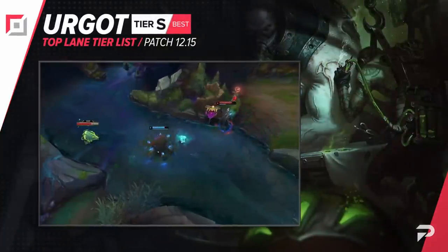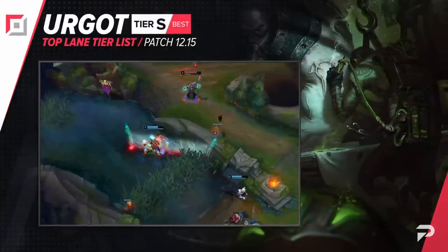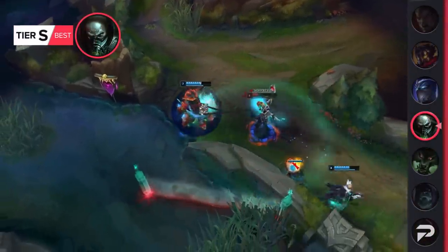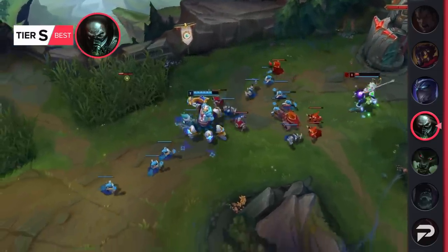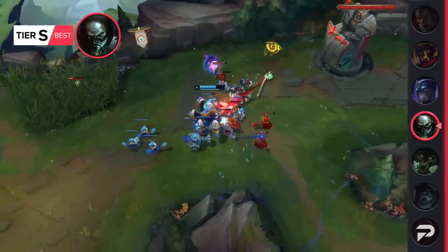Urgot has been moving up in the world lately, so we're promoting him to the S tier. Honestly, we were surprised when Urgot didn't shoot up with the durability patch — most juggernauts are doing better with it, but his stats just didn't really catch wind the same way. Either way, with the meta shifts that have followed since, he's finally back to being a pretty OP scaling pick.